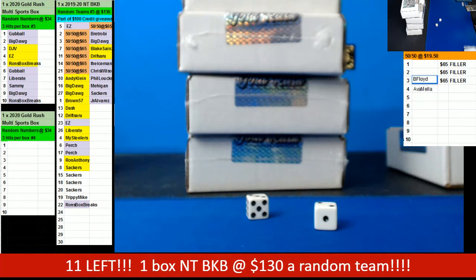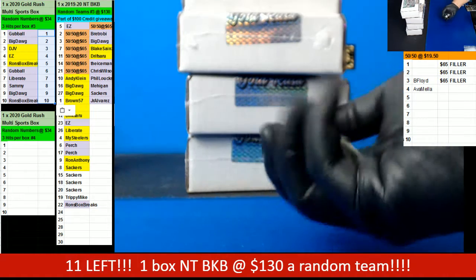All right guys, here we go. We're doing three of one box of 2020 Goldberg Multisports. Random.org is down so we're needing the random function here — we're gonna roll the dice.